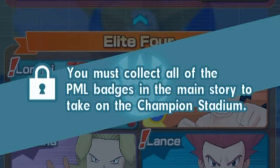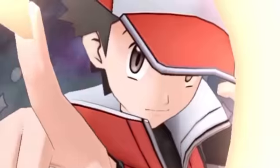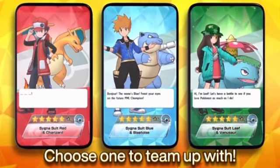So you need to get all the Pokemon badges before you can actually go to Victory Road and unlock Sync Suit Red, Blue, or Green. Here's just some of the animation styles for their attacks. It's pretty cool, but unfortunately I won't be able to unlock it until quite some time later in the game, because I just started basically today.